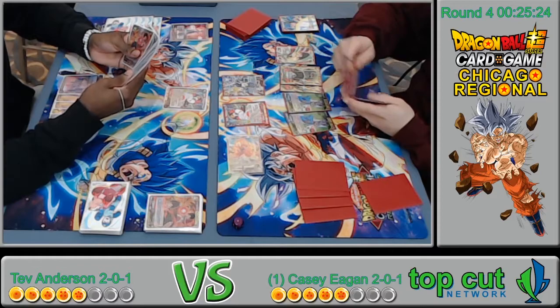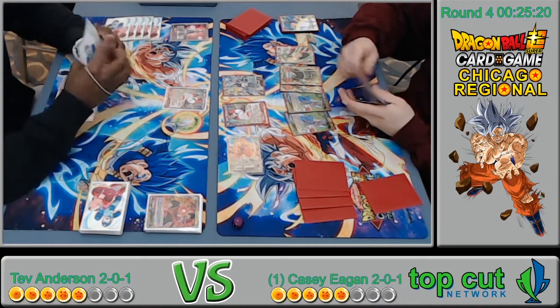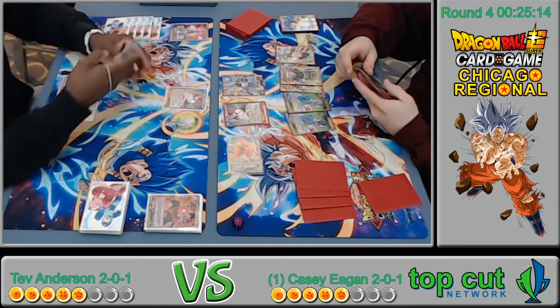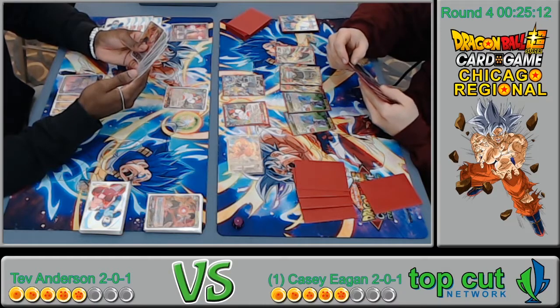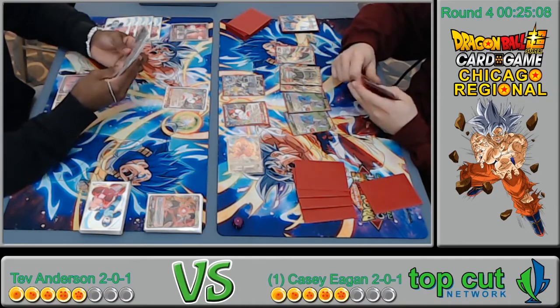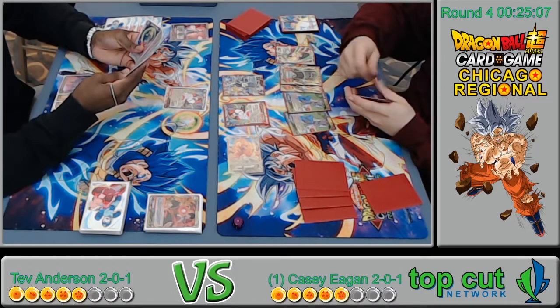He's got a board of Topo and Vegeta — two extra attackers plus his leader. He could do a good amount of damage, but I don't think the secret is the next turn's play. Unless he's opting to awaken too, then the blue in his deck makes menu manipulation so easy.